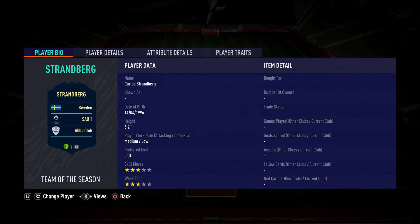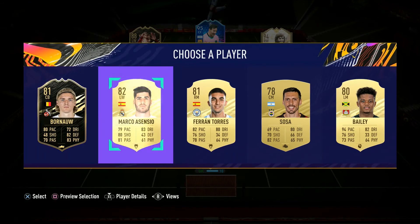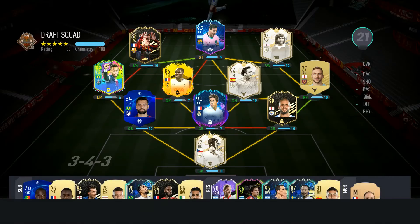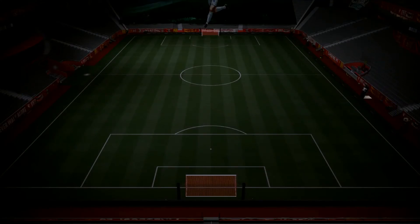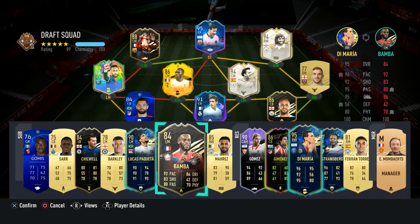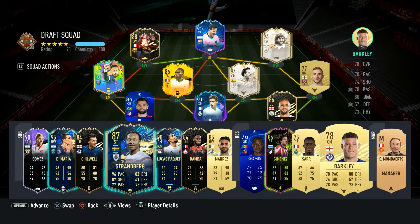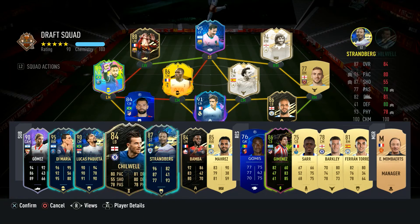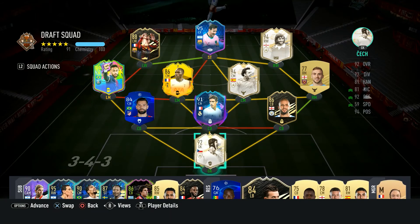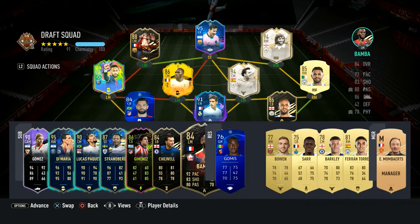This guy looks nuts - who the heck is this? I've never even seen that club. 96 pace, 93 physical - okay. Alright, let's see if we can get the 100 chem - we can! We'll take the 100 chem. Let me see what's the best I can make the squad before I wrap up the video. We're at 189 - I feel like that could be a heck of a lot better obviously. Put Gomez here. Alright, we're at 191. I didn't even realize we still have Bowen over there - that could have been better.